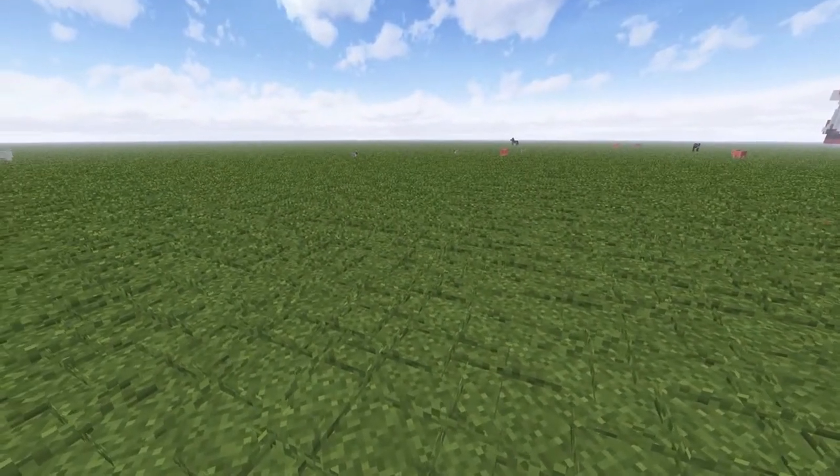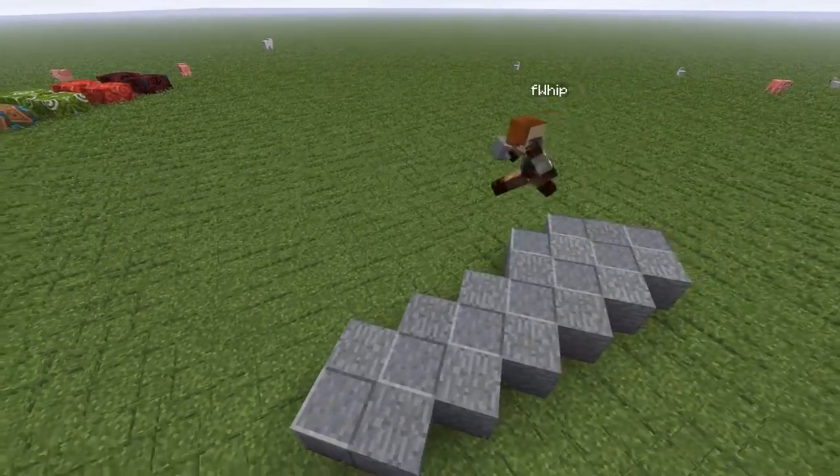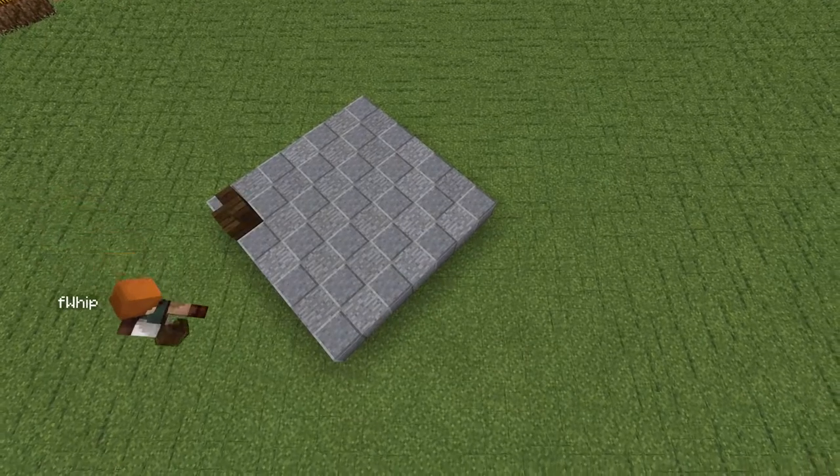We want to start by making a seven by seven square to fit the catapult. We're going to be using stone and andesite, making it super simple just alternating. After that, we want to go ahead and create a six by five area using two lines of dark oak stair.